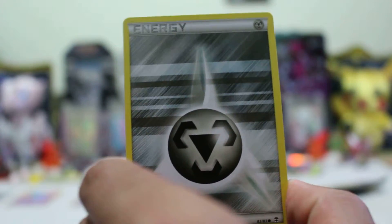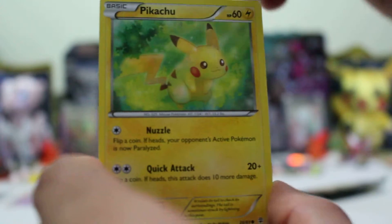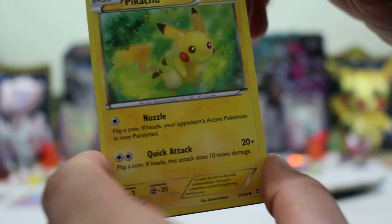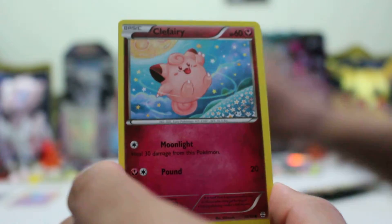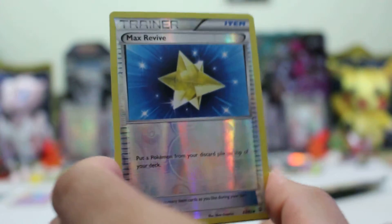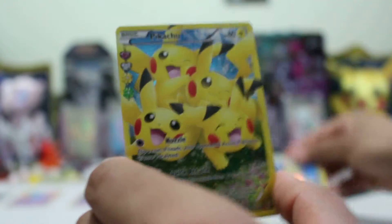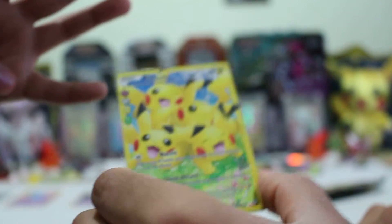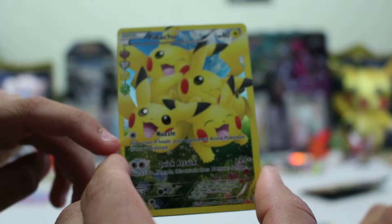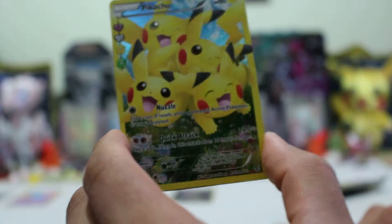Steel Energy. Wonderful Pikachu — looks like he's fading away with all the electric he's gathering. A Clefairy, a Reverse Hollow Max Revive. And a Radiant Collection Pikachu — basically has four Pikachus. They do Nuzzle and Quick Attack — 20 plus damage, 60 HP. Looks very awesome.